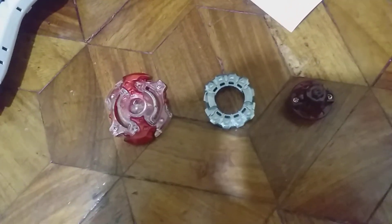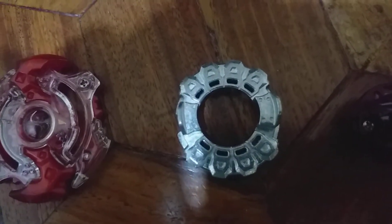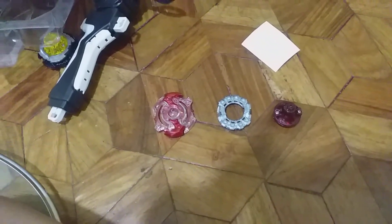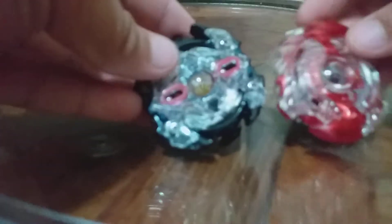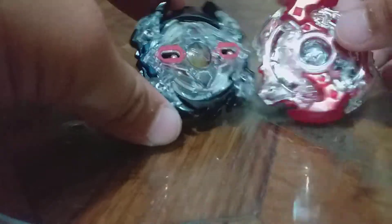So the layer is Storm Springen, and the disk is Knuckle, and the driver is Unite. Let's test it out — the opponents are Sprizen, Springen, and Azalean.